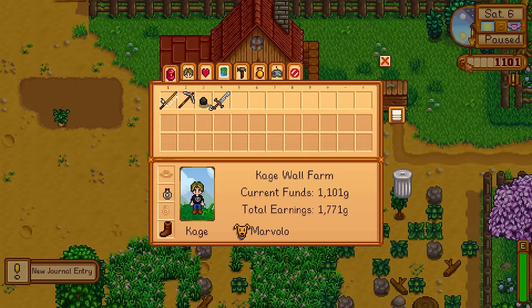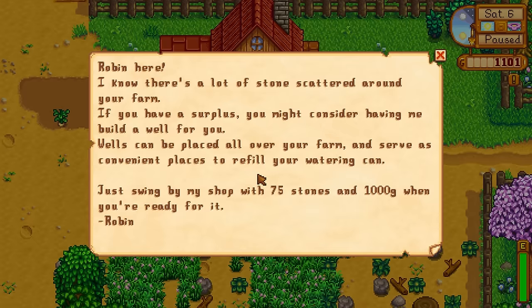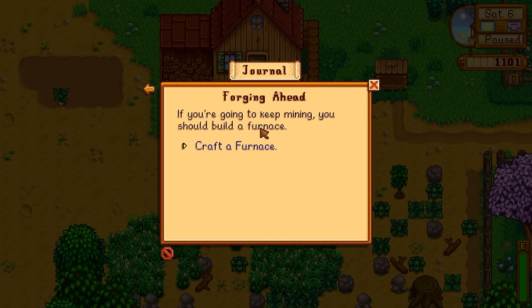We also got a new journal update. Let's check the mail. First letter: 'If you could slay 10 slimes, you'll have earned your place in my Adventurer's Guild. Be careful, Marlin.' We've already killed 10 slimes but those don't count because you have to do it after. Then Robin's mail says there are lots of stones scattered around your farm, and if you have a surplus you might consider having her build a well - it costs 75 stones and 1,000g. That's a lot. With the little pond nearby, we don't really need it.